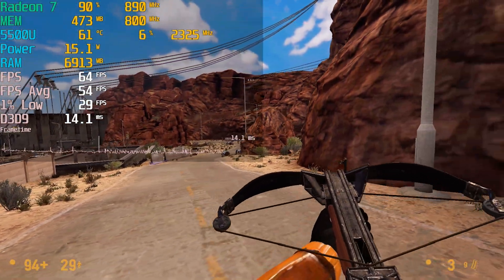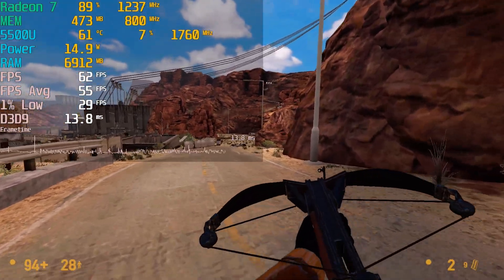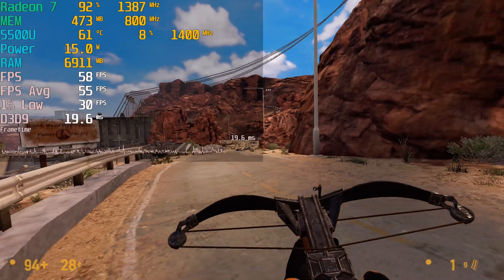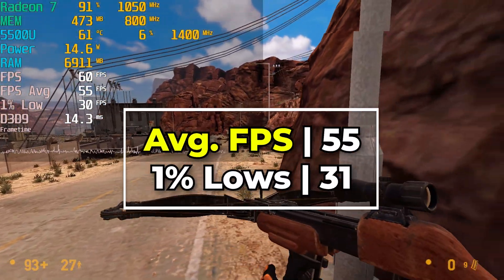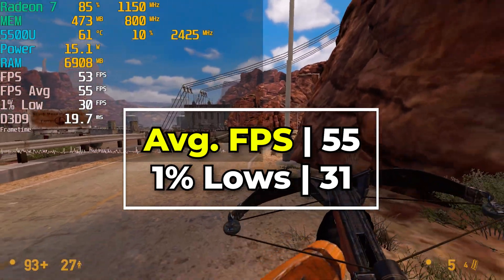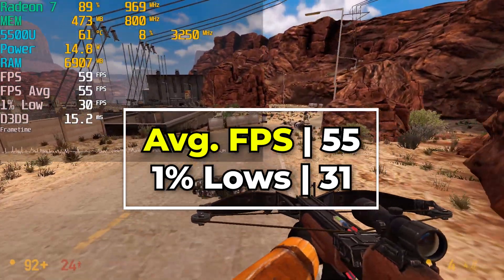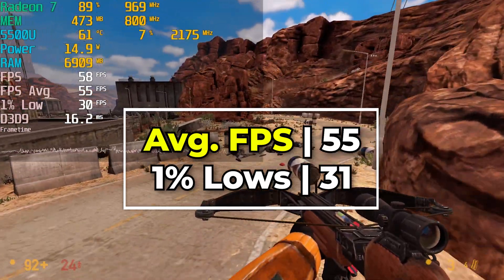We are running at the full 1080p resolution, but with the potato quality settings, which lowers everything to the absolute lowest or just turns off specific effects. While the FPS average that we're getting is pretty decent at 55, our 1% lows really weren't very impressive at all. A 1% low of 31 isn't exactly something I was expecting to get out of the Source engine, especially considering we are at the lowest graphics settings.